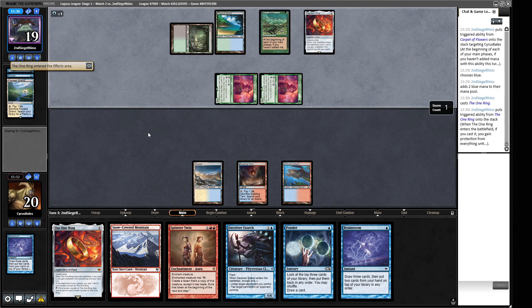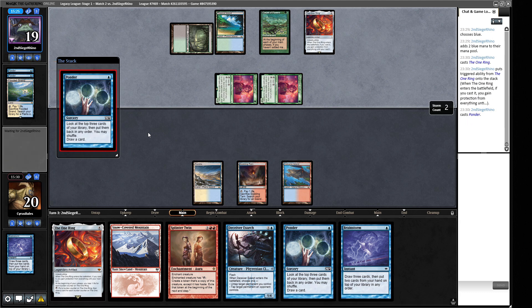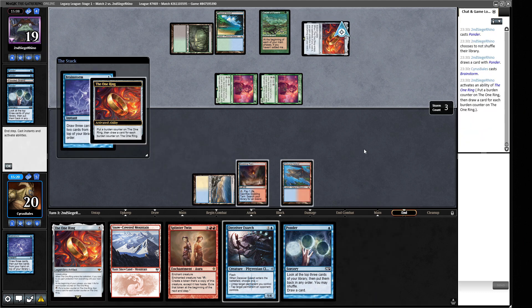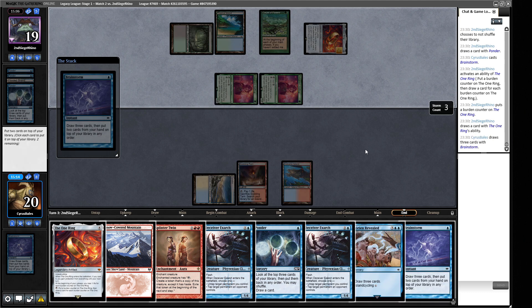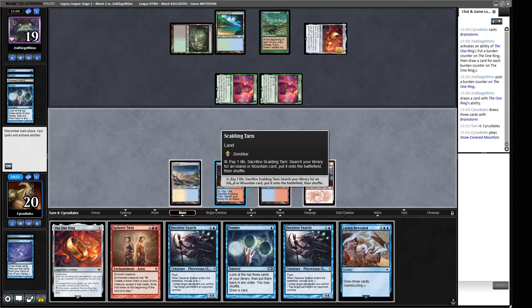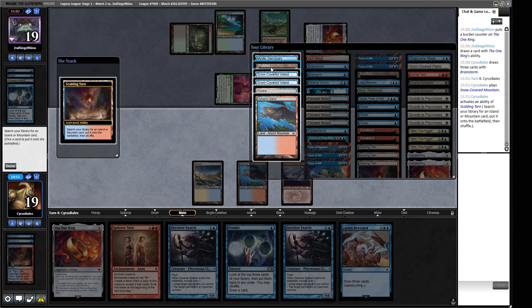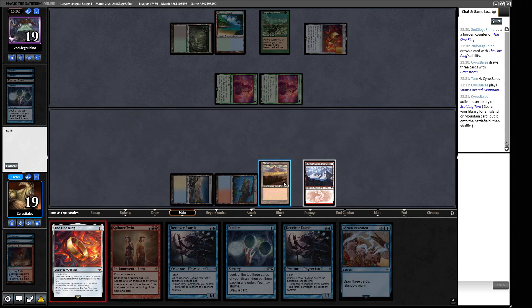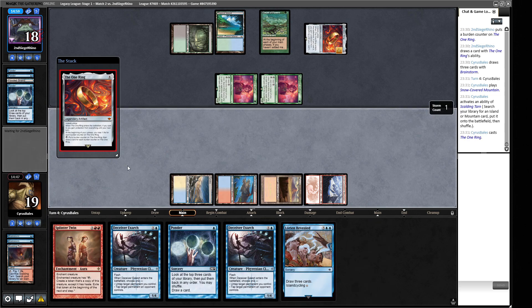We fire off a Brainstorm — we know there's a Brainstorm underneath it. Lorien Revealed — kind of nice. These brainstorms feel really scary right now. I'll draw the Lorien Revealed and shove away the other Brainstorm. Because our opponent doesn't have many actual lands in play, don't want to get a Plateau going. Let's see what we can get with this One Ring — a Force of Will. But next cycle is when we potentially get going. We have to try and beat all of these cards our opponent is throwing around.